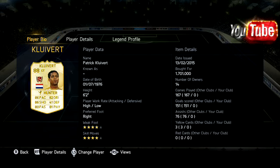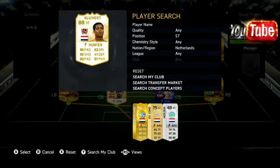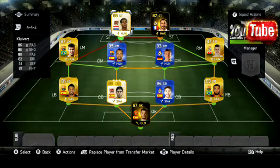86 pace, 86 shooting, 80 passing, 80 dribbling, 41 defence — I don't care about defence — but 81 physical. He's pretty strong so he can push players off. 6 foot 2 height, he's got a pretty decent attacking profile. Obviously defence isn't a problem. 4 star weak foot, 4 star skills. So he goes in there to make it what it is.